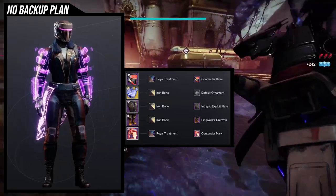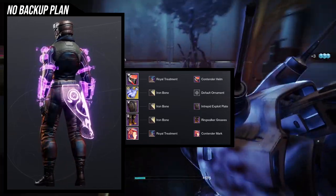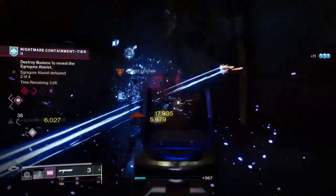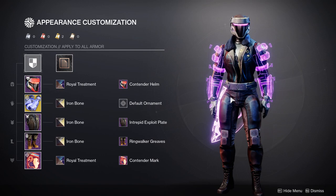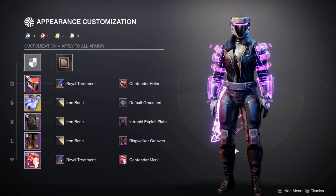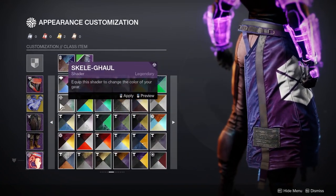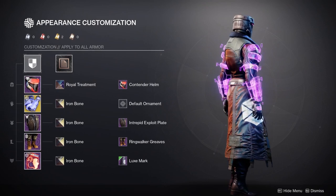The chest piece and boots are also very casual. The chest piece is the Intrepid Exploit Plate — I really like this one because it has a very militaristic look. The Ring Walker Grooves also give off that militaristic, almost punk look as well, but I like it. So this is how my Titan should be looking, and I really like the militaristic aesthetic — I think it goes well with the arms.